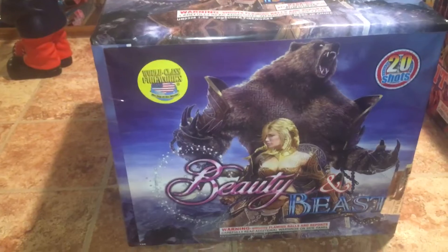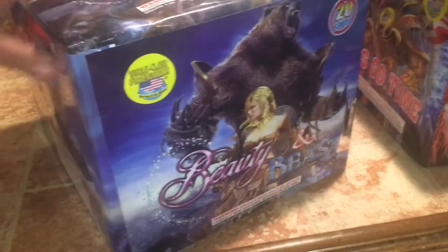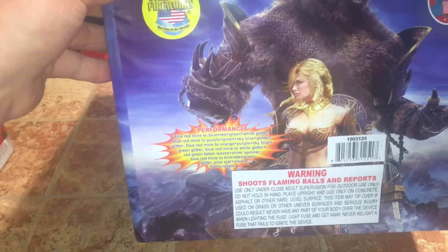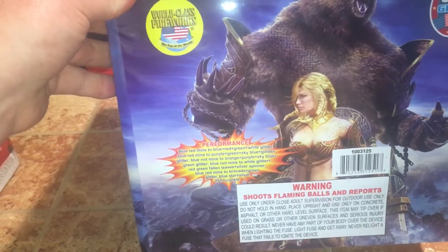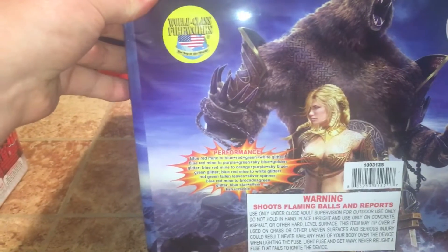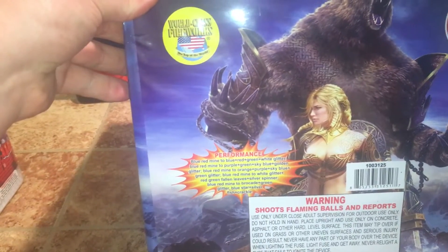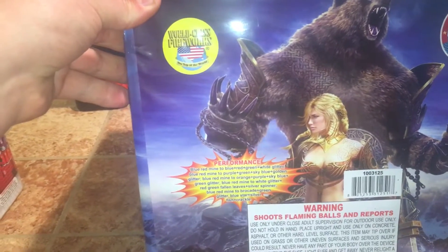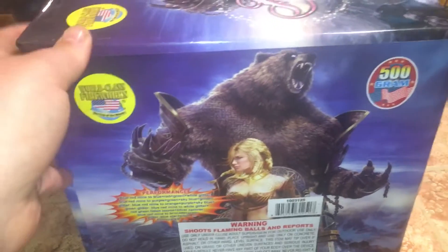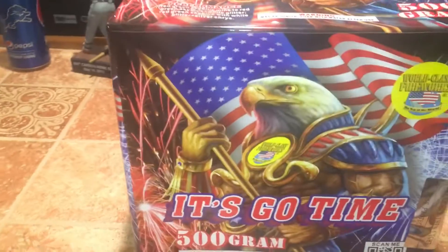Next I've got a 500 gram cake called Beauty and Beast — nice design with the Beauty and the Beast on it. This is a 20-shot 500 gram cake. The performance is blue red mine to blue plus red plus green plus white glitter, blue red mine to purple plus green plus sky blue plus golden glitter, blue red mine to orange plus purple plus sky blue plus green glitter, blue red mine to white glitter plus red green falling leaves plus silver spinner, blue red mine to brocade to green glitter, blue stars plus silver fish and crackle.